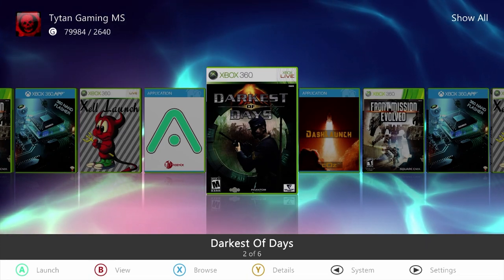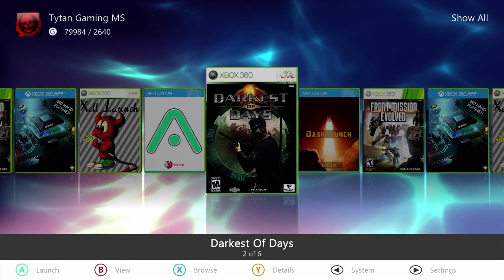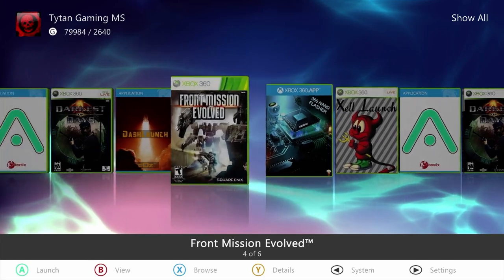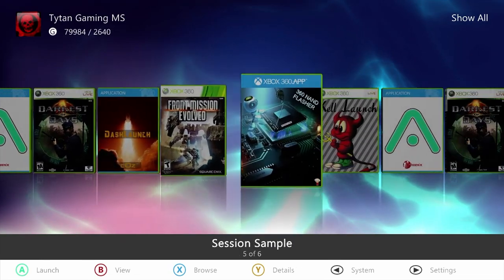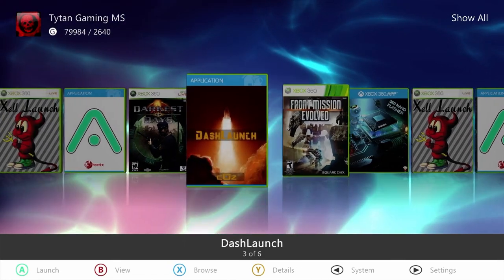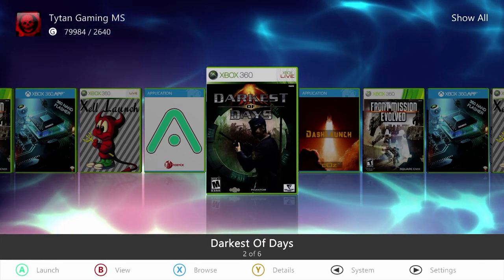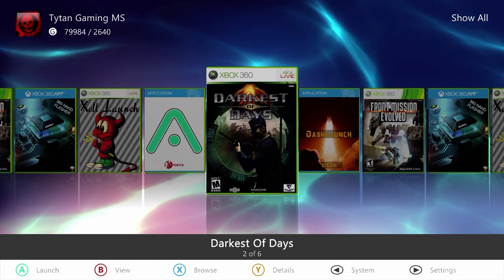I bought this modded 360 a while ago and it was okay, it was kind of cool but very limited. I have now installed Aurora dashboard on it. Given the choice, I'd rather run these games on my factory stock 360, but in cases like this where the game is just not available, I have no issues with ripping it. Because after all, I would have happily bought this game from the description if it was available.